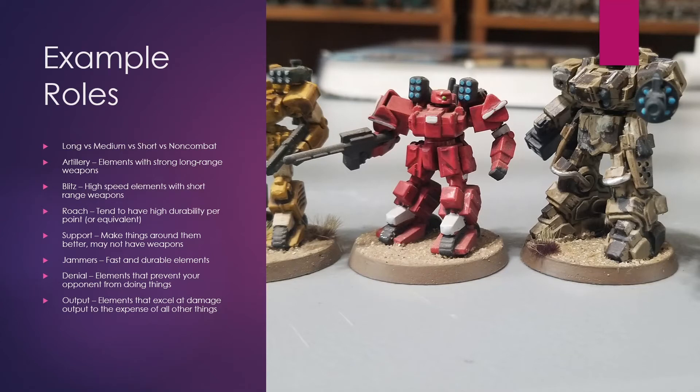Blitz. These are high-speed elements that tend to favor short-range weapons. An example would be assault marines in 40k, which would fall into this role — what I would call a blitz element, a high-speed, short-range element. They don't carry long-range weapons, but they move fairly quickly.